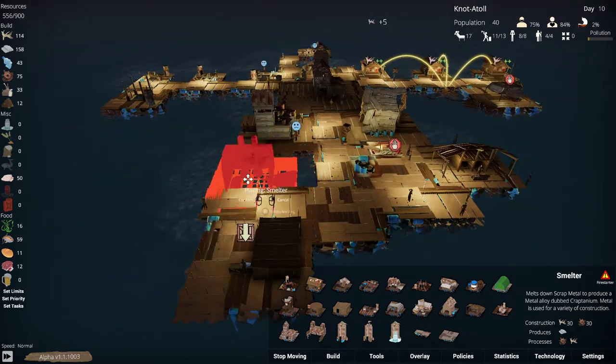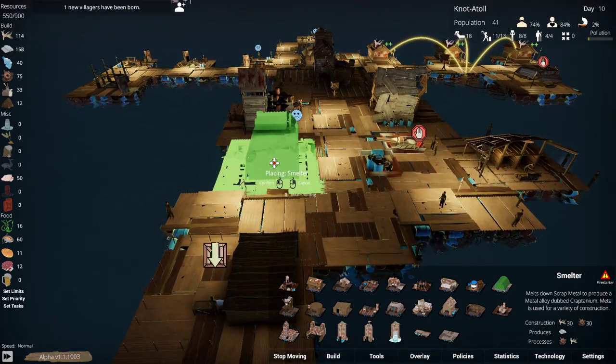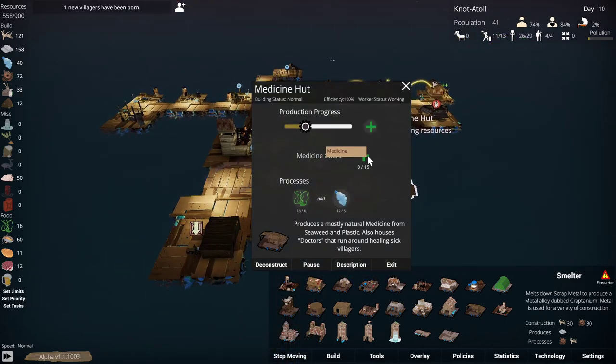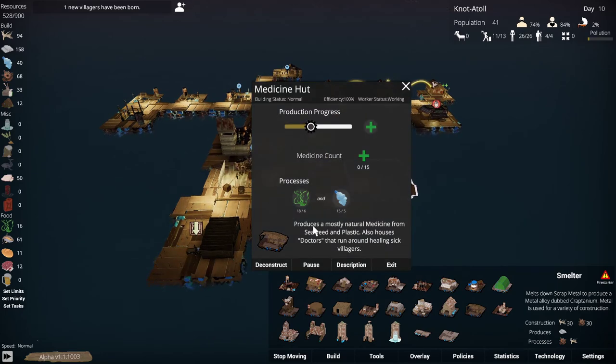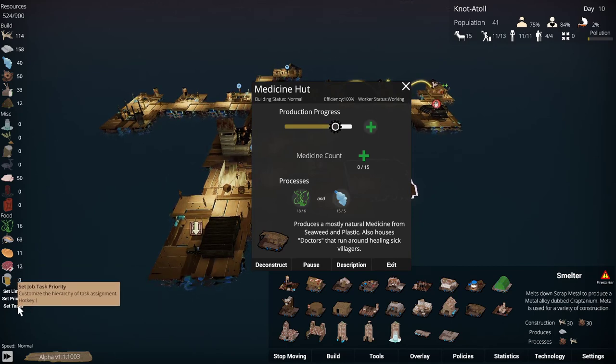They move pretty quick. I'm impressed with how quickly we can row this thing in spite of its growingly large, uncomfortably large size — still works. The medicine hut: produces mostly natural medicine; doctors run around and heal villagers. Set limits, resource limits, set priorities, set tasks — customize the hierarchy task assignment!